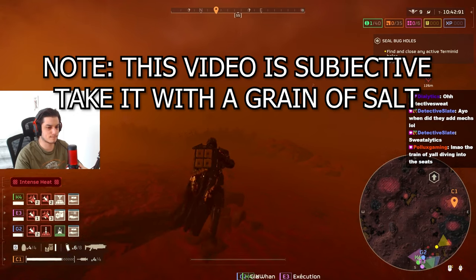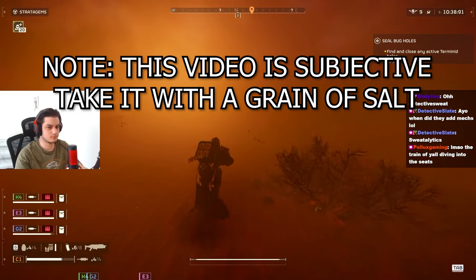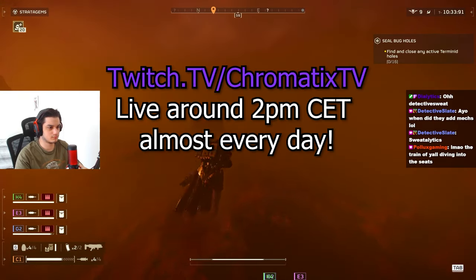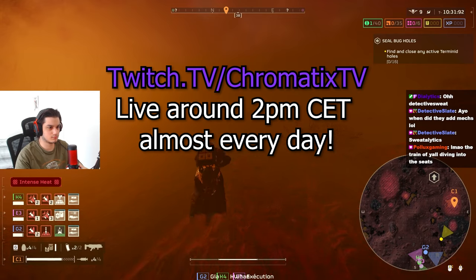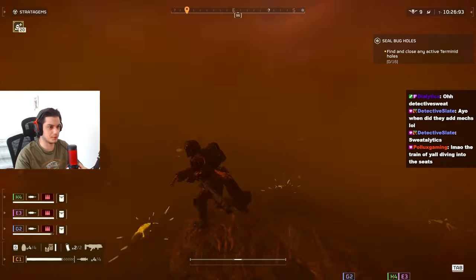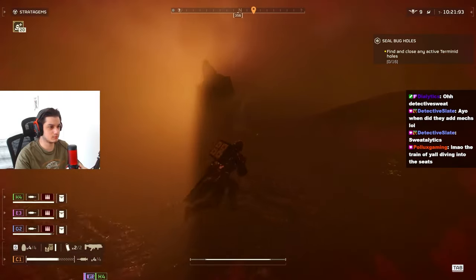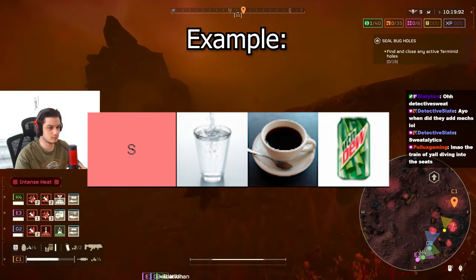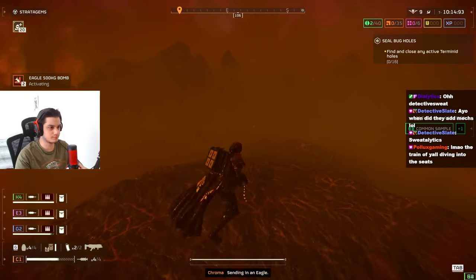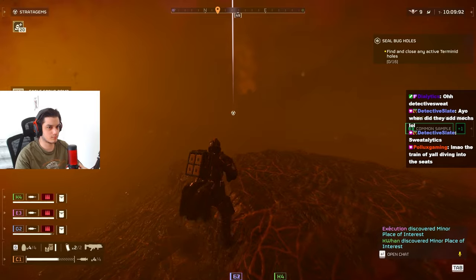Keep in mind this is an entirely subjective tier list — this is not objective truth, so take it with a grain of salt. This was all recorded on twitch.tv/CropatixTV, where we go live at around 2 PM CET almost every single day. The tier list is ordered from left to right, meaning the closer you are to the top-left position, the stronger the stratagem.